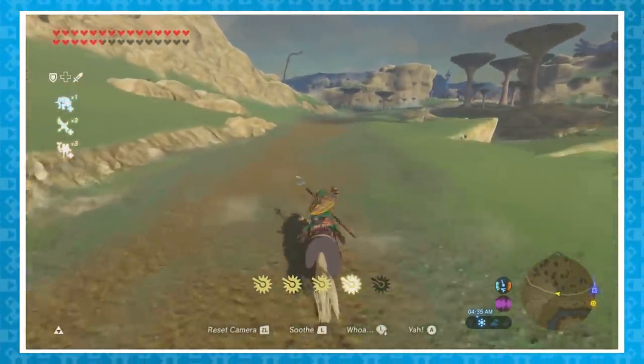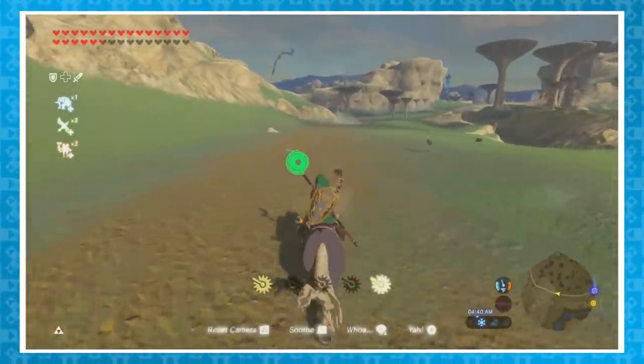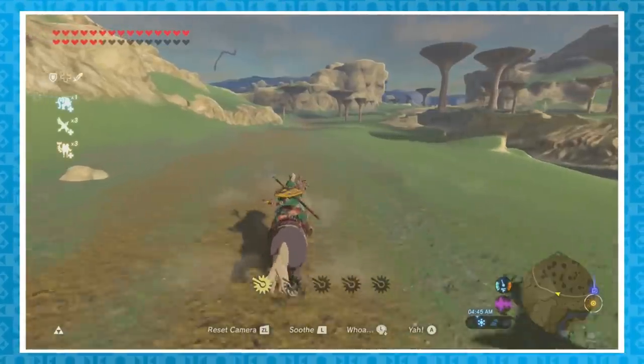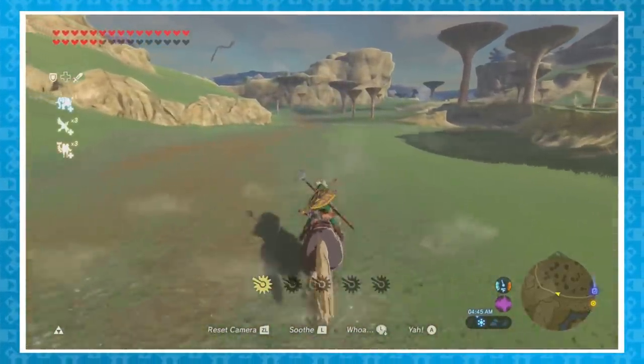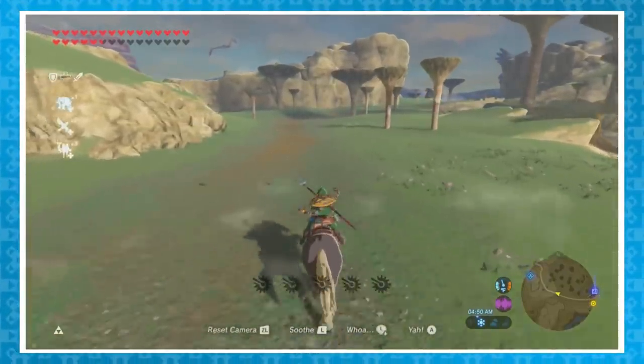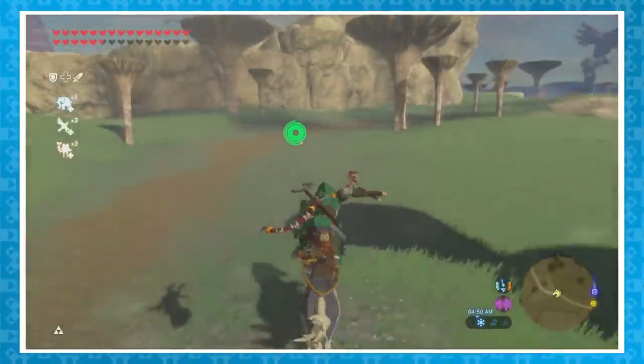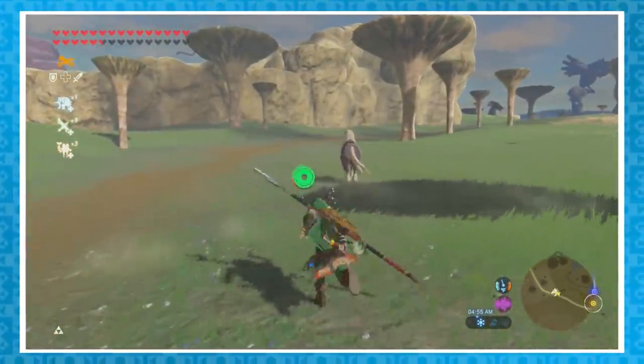Moving on, here's a neat trick you can perform on a horse. After using up its stamina, hold the target, action, and bow buttons, and tap jump. This will cause Link to briefly jump off his horse and enter bullet time, and then immediately remount, which refreshes the horse's stamina, though the visuals are glitched. As long as you get the technique down, you can do this as many times as you want in a row.